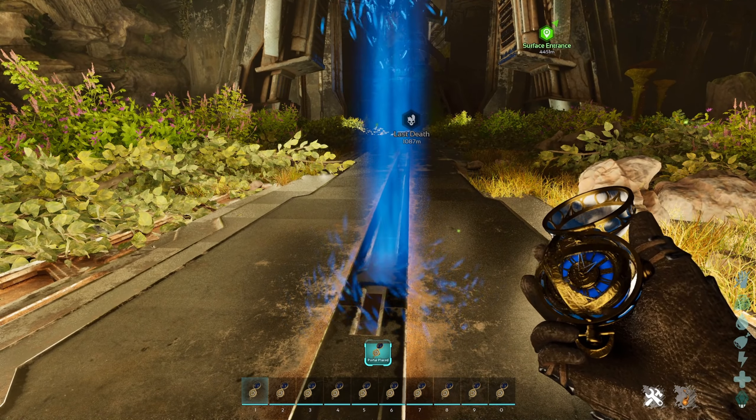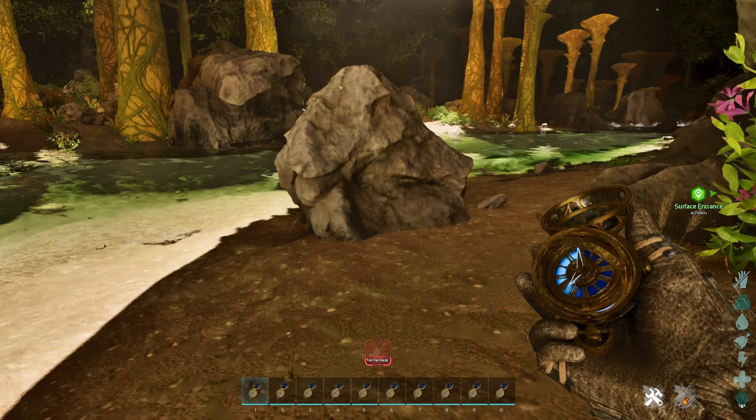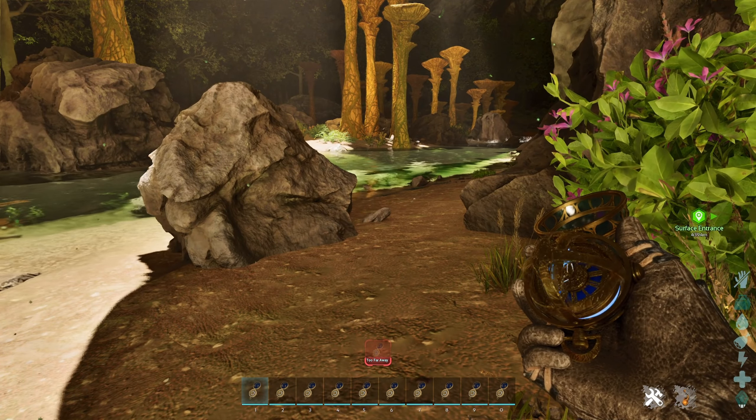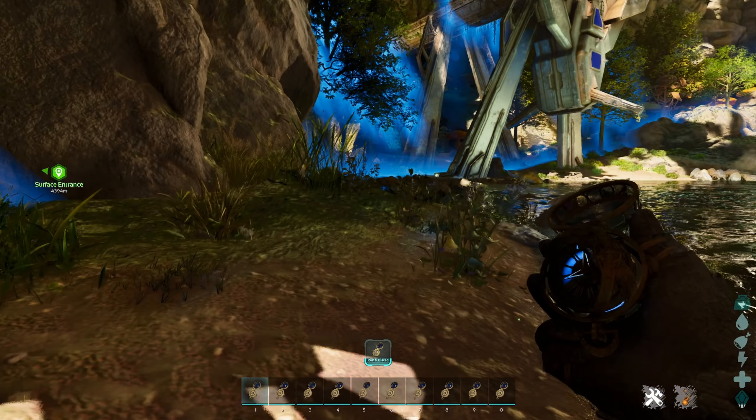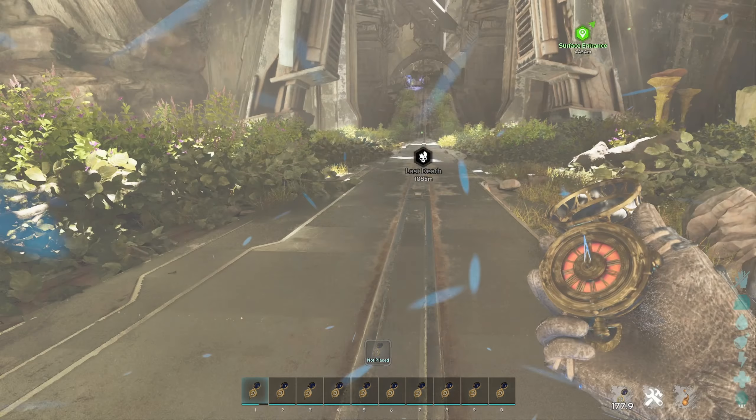For the portal point, you left-click to set a checkpoint and it will say 'portal placed.' This lasts 60 seconds. However, there is a range limitation — it's bigger than the text generator's range, but if you step beyond the boundary it will say 'too far away' and won't teleport you. You must be within range when you click to return to the portal point.